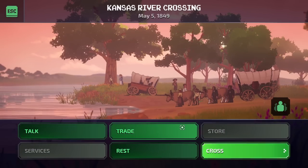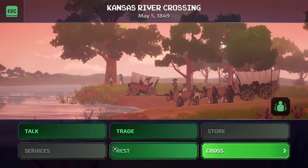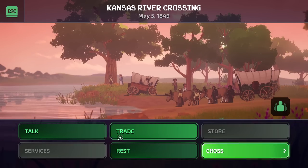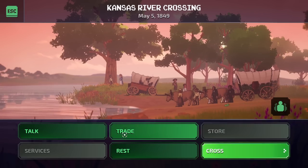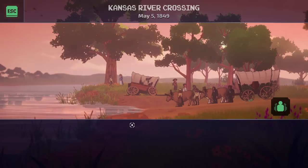Greetings, immigrants. Welcome to the Kansas River. How you choose to cross is the first real test of the trail. Don't even think about fording any river deeper than the wagon bed — about two and a half feet — or you'll swamp your wagon and lose your supplies. You can caulk the wagon bed and float it, or be smart and hire the ferry. Why not have a look around before you decide?